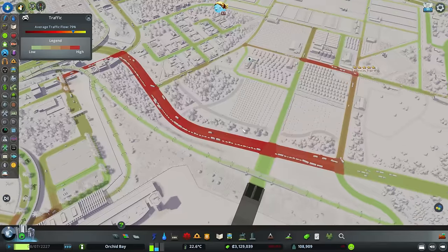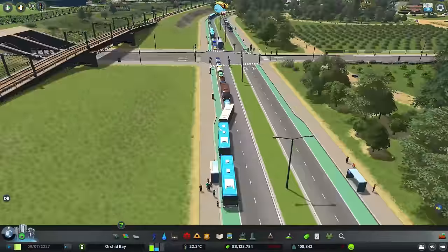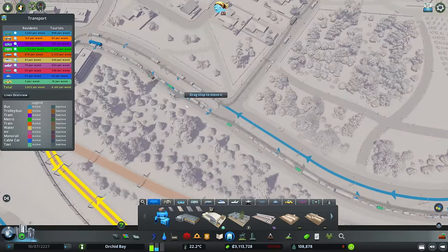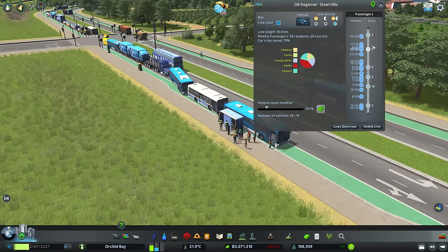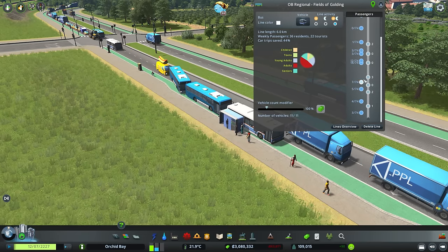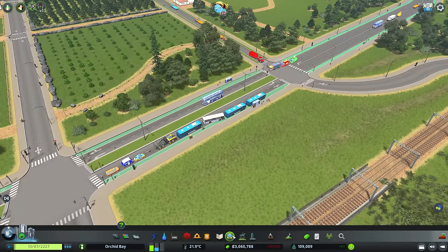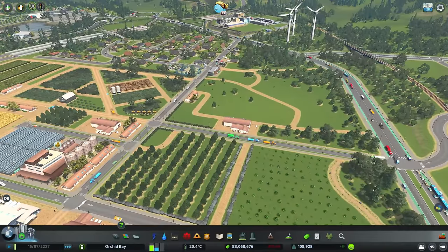Over here there's definitely an issue - the rear ends of buses are hanging out and there are two bus stops here. Looking at public transport, the white and blue bus lines both run through this area. I'm thinking we don't really need the white one to stop here. Looking at how busy the stops actually are - this line has 17 buses, maybe reduce slightly - and this one with 11 buses seems too many considering some stops have one or zero people. Let's bring it down to eight. I'll also remove the white bus stop from here so it can carry on and stop in the suburb.